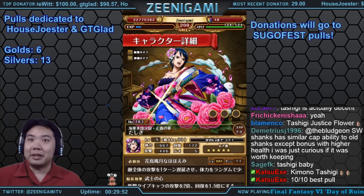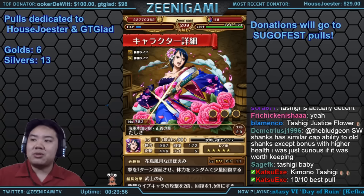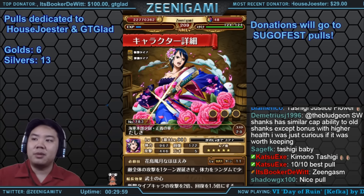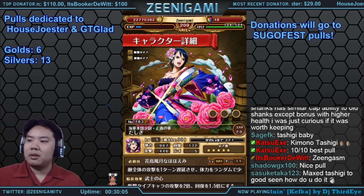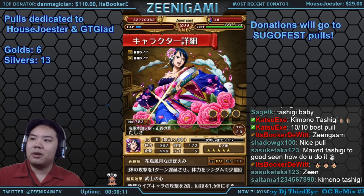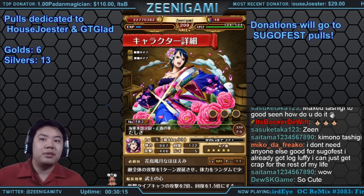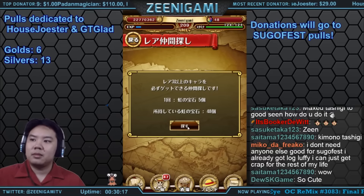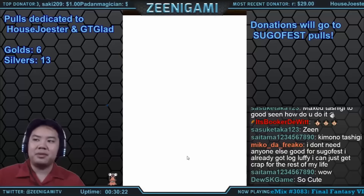Tashigi's captain ability boosts slasher recovery, which is worthless — slashers have the worst recovery. Her special is stall for one turn and heal for a small amount of health. She's basically an upgrade to Mr. Three. This is a five-star version and her attack goes up to 900.